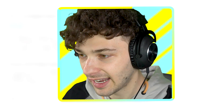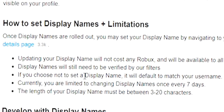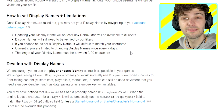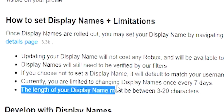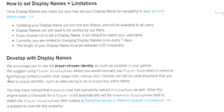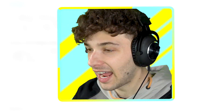I just don't want someone named Poke to go around saying 'I'm a YouTuber, I'll give you Robux' and then scam people. Display names will still need to be verified by filters, so you can't have a display name that's something inappropriate. If you choose not to set a display name, it will default to match your username. You're also limited to changing display names once every seven days, and the length must be between three to twenty characters.